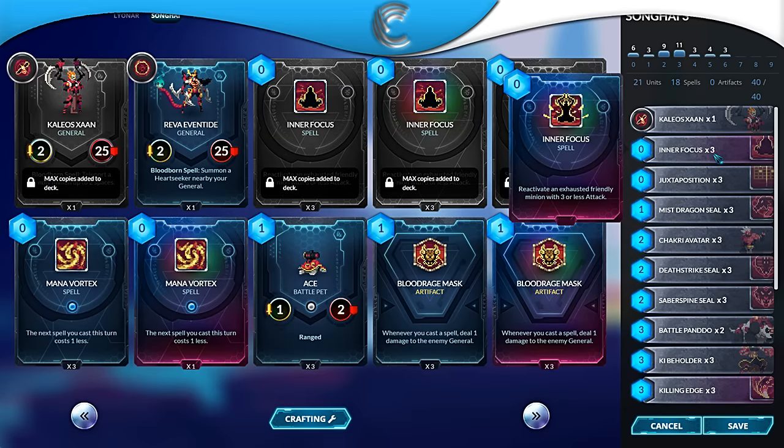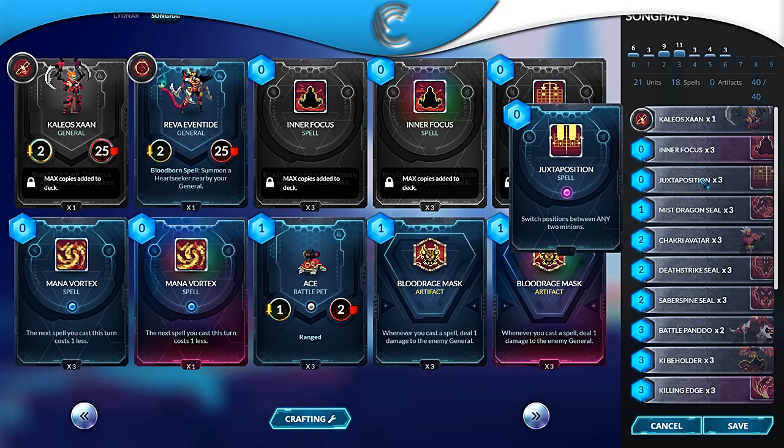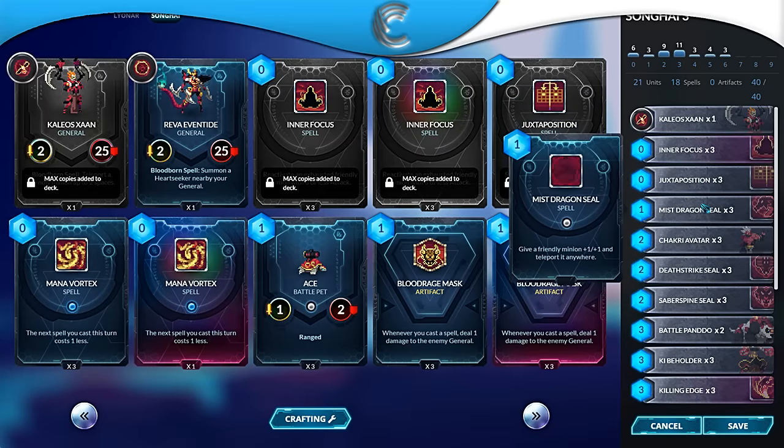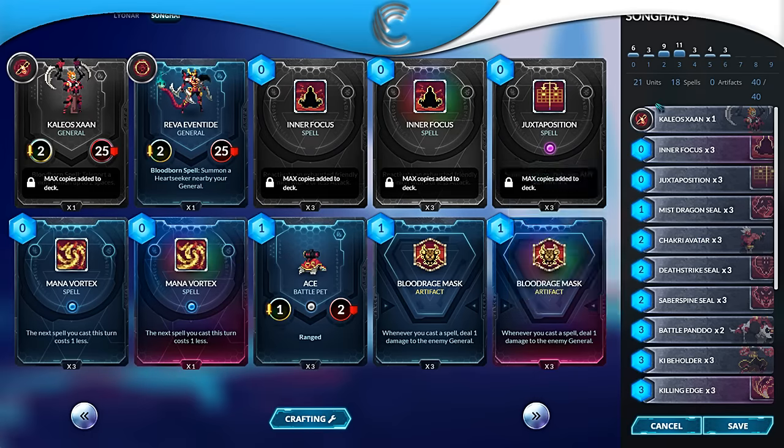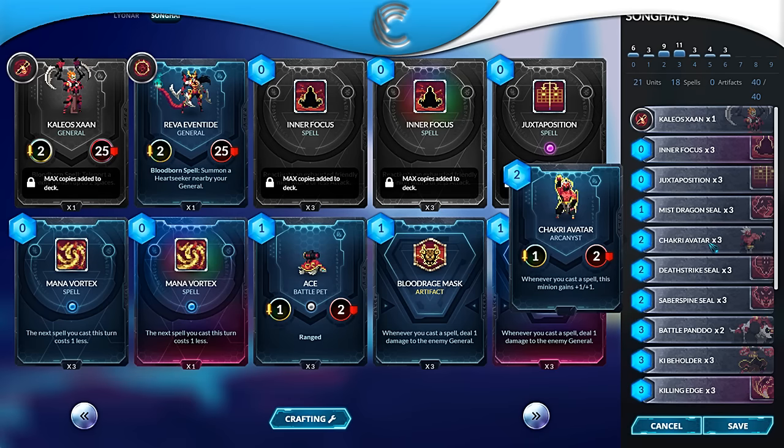Keeping his board clear is priority. We're running three Juxtapositions — this card is very strong in this matchup because your general moves as a battle pet, which sucks. Juxt allows you to take his minions and switch them to your minions, throw them behind you so your general doesn't have to move forward and risk getting hit by Zendo. Three Mist Dragon Seals to move around our range minions, and the plus one plus one helps get kills. Three Chakris because we're running 18 spells, so you can get your Chakri Avatars pretty big.